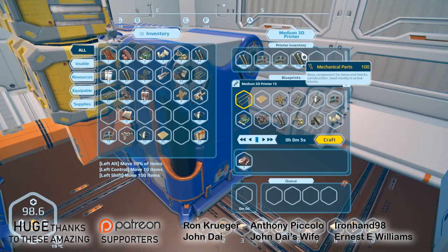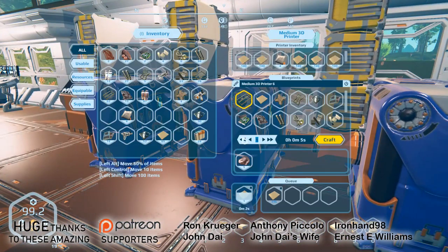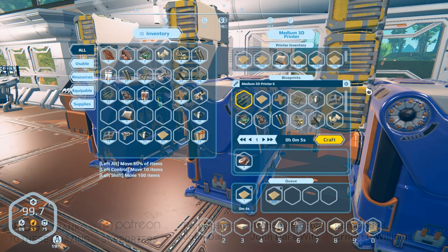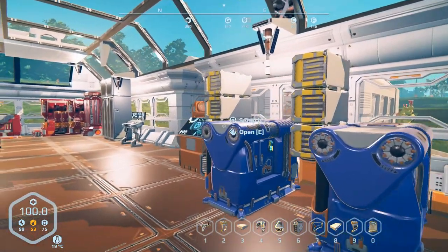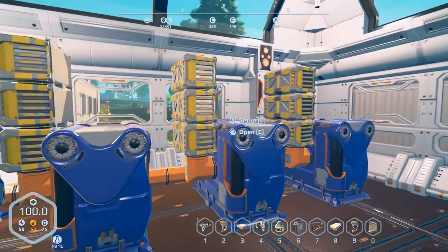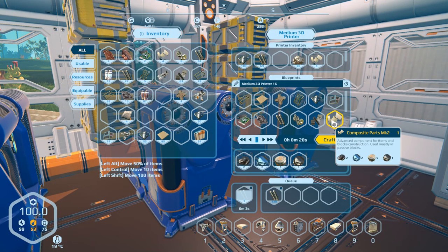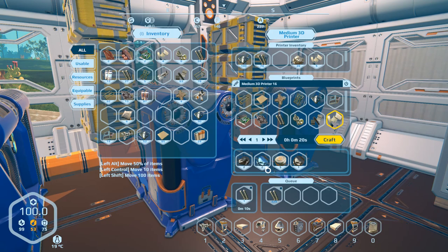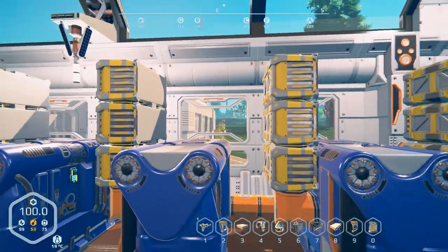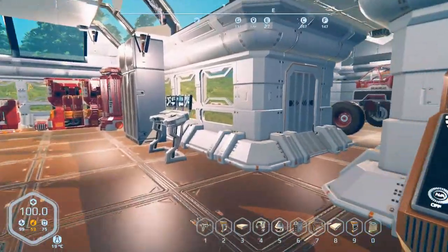Hey everybody, it's BC here, welcome to another episode of Planet Nomads. I've been doing a little bit of work around here, got some more iron and all that stuff. Let's clean out the miners — they're all depleted again, which isn't that big of a deal because they fly. I wanted to do something today because one of the things I'm going to start needing a lot of is cobalt, and eventually titanium will be too.